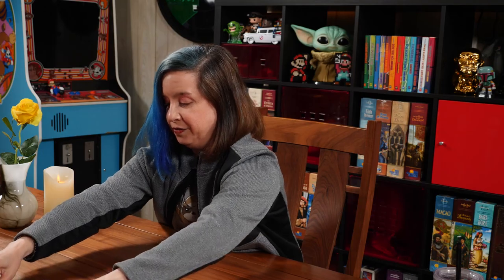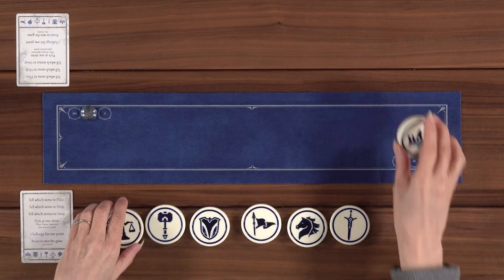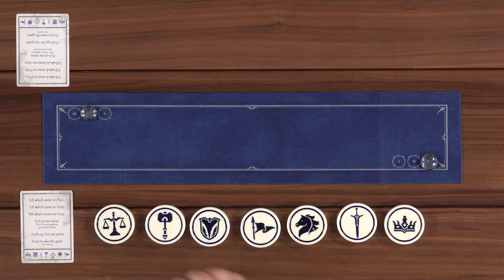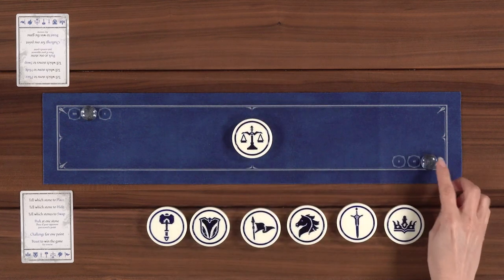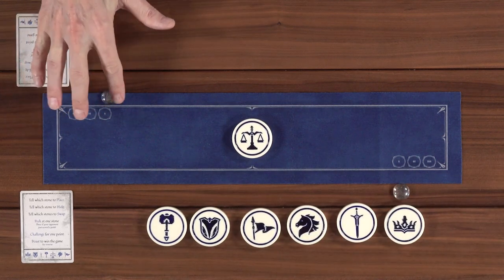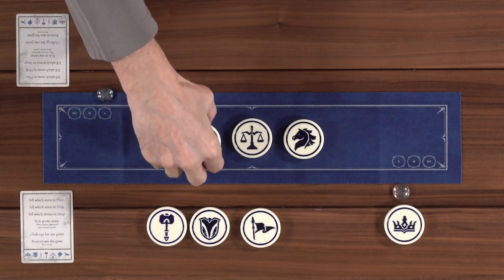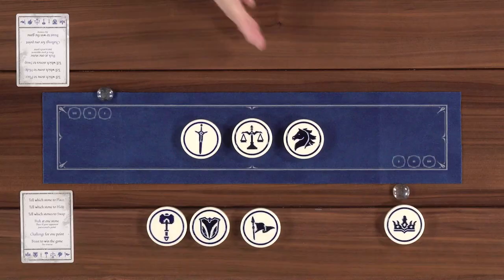Let's move these off the line. We choose one to put in the center - just put the scales again. Place the knight right here. Lincoln, please place the sword over here. I've got these memorized - good.